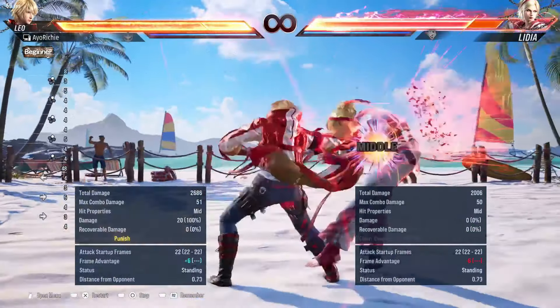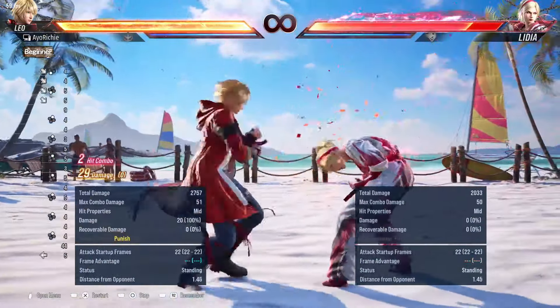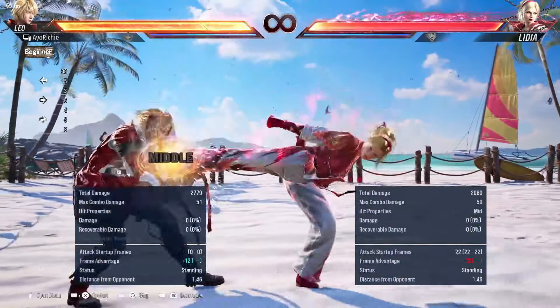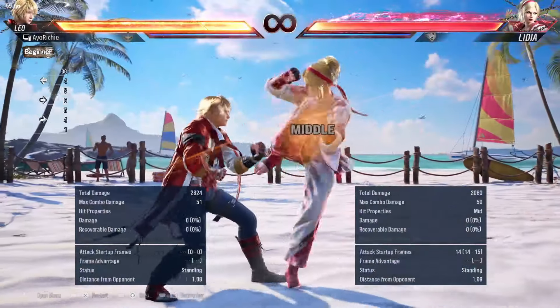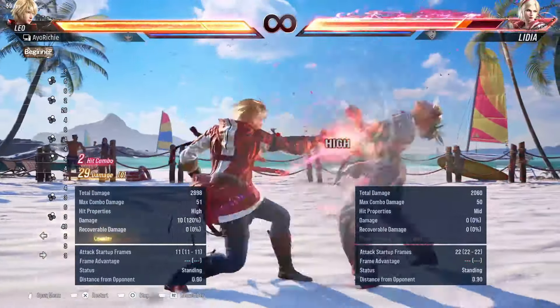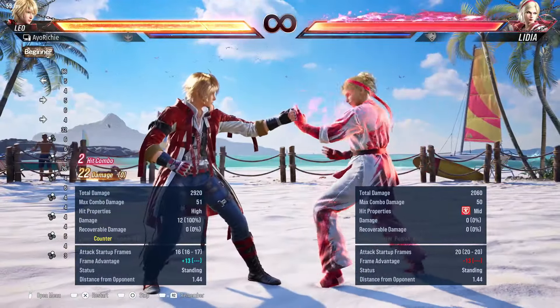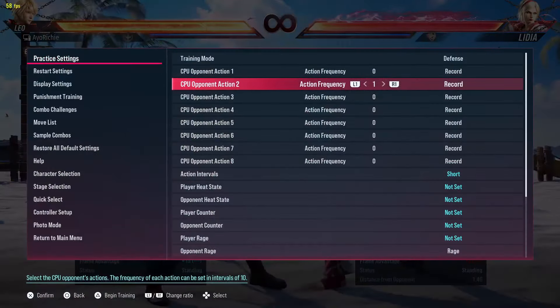Down forward 3 is a check for anyone that is sidestepping mindlessly. Try to keep people in check with your homing moves, but also with fast buttons like jabs — you have 1,2 available and also 2,1 to stop people from sidestepping. That's about it for the 11-frame punish.